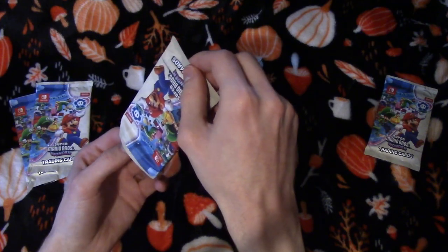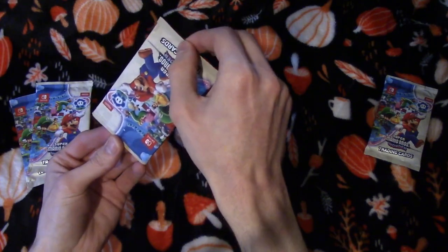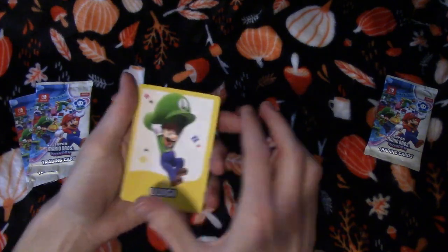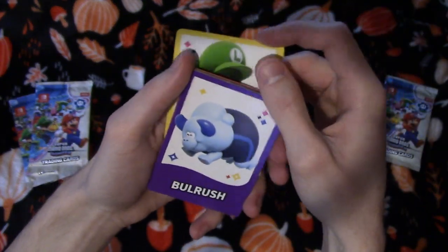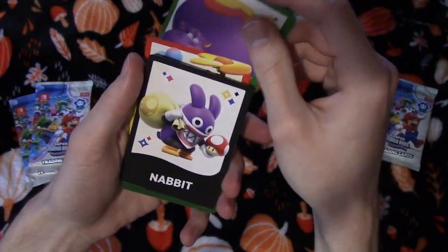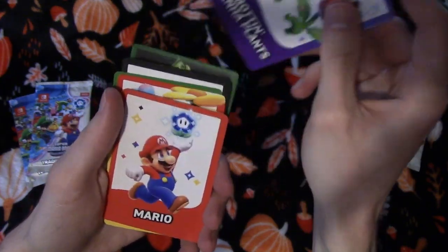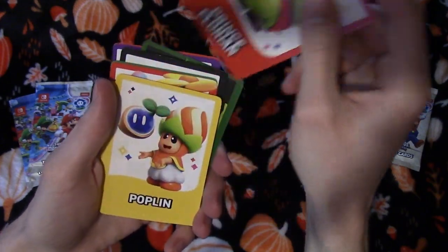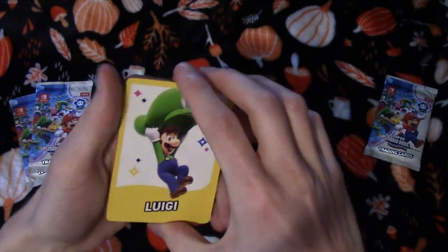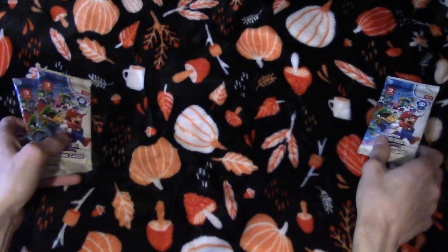All right, pack number two! We've got Luigi, Bull Rush, Yoshis, Hoppo, Nabbit, Castle Bowser — whoa — another Trotton Piranha, Mario, another Prince Florian, a Paplin, and a Luigi. That's it for that one. No elephant Mario that time either — that's okay, we've got three more to go.